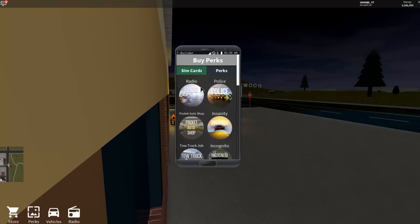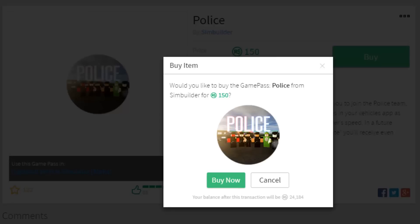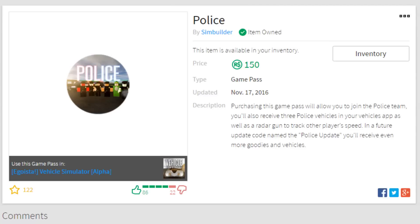Let's see — radio, not really that important. Police — that is pretty sick because you can unlock brand new cars. I think there's a police Lamborghini Huracan and a police BMW M4. So let's get this. It's only 150 Robux, so it's not too bad. Here we go, let's buy it — 150 Robux. And with this Game Pass, you get a police team. You can join the police team.